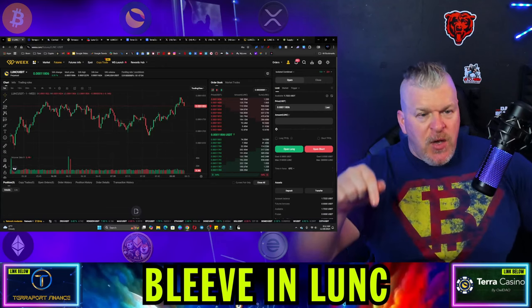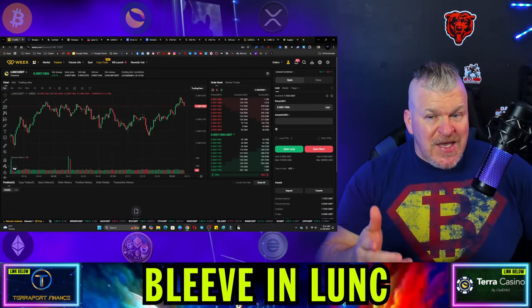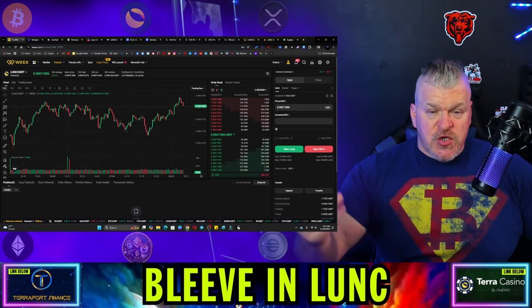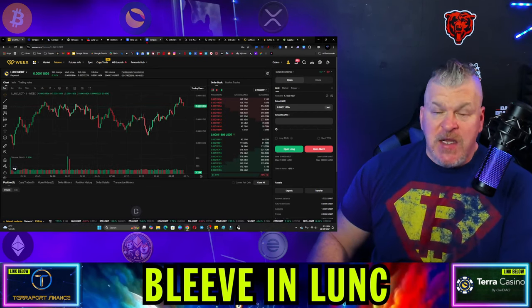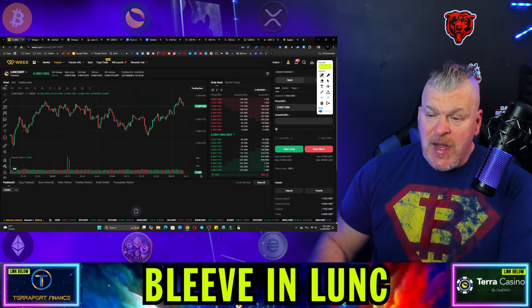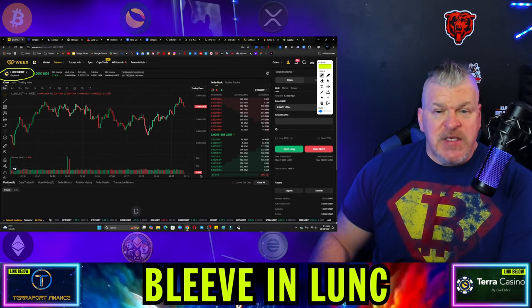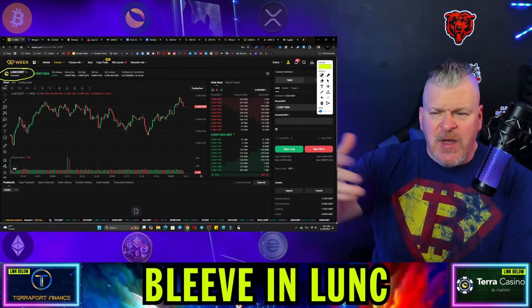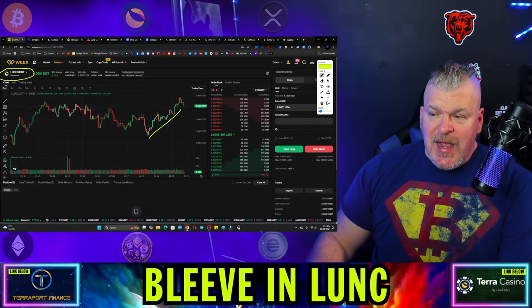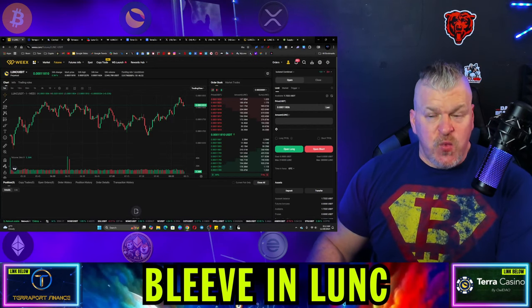Number one in the links down below, there is an exchange called WEEX, W-E-E-X. That exchange is where you can sign up under me to trade Luna Classic, and that is futures trading. There are very few places where you can do futures trading with Luna Classic right now, but WEEX is one of them. If you sign up today, they give you a little bit of a bonus depending on your deposit, and you can start to do futures trading and follow the trends of the market. Also available in spot trading as well.